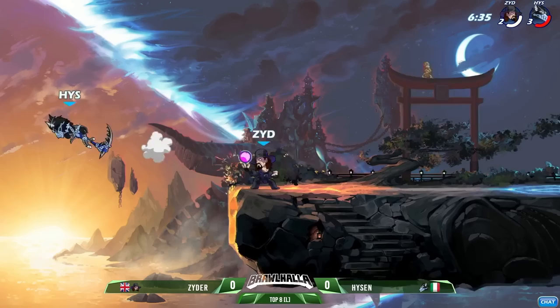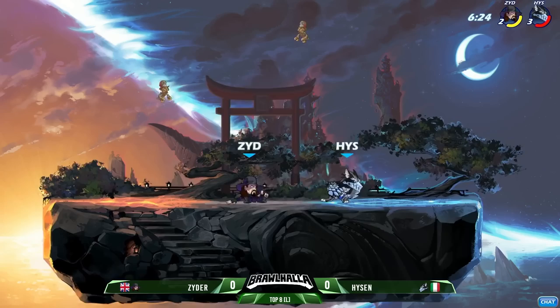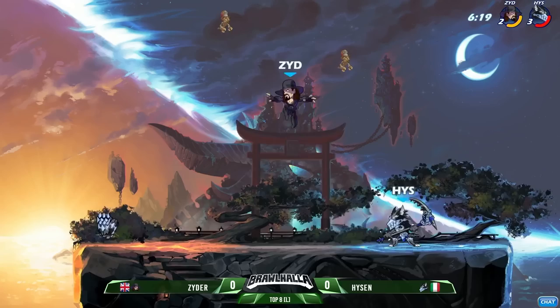Maybe not gonna have that for too long — the stomp from Zyder puts him off stage, throws the scythe down to guarantee the ground touch, goes with the neutral light gonna send Heisen to the edge. He wanted to confirm the knockout there; you saw him chasing off stage, really close to that blast zone on the left side multiple times now, wants to confirm those knockouts as he is behind.